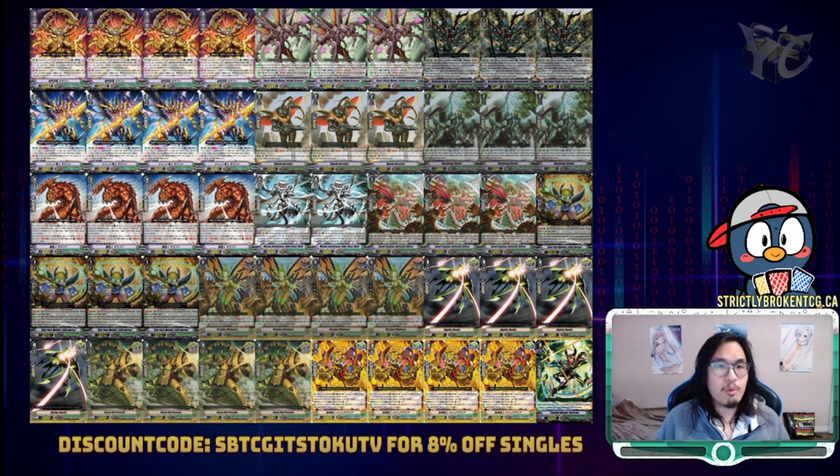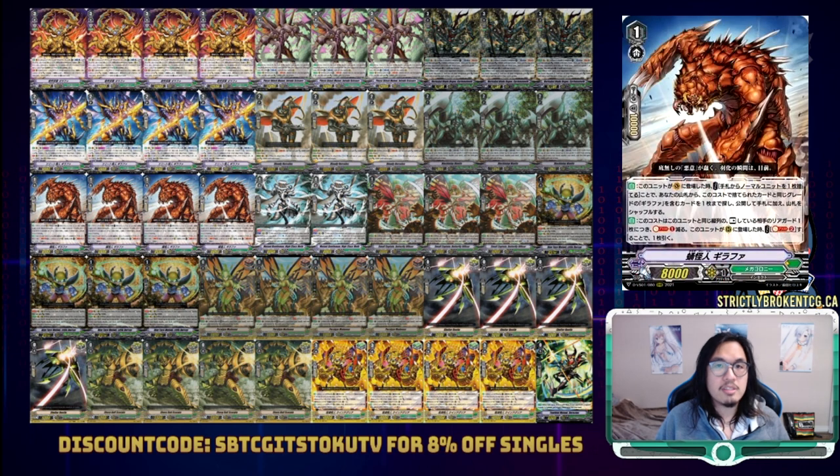The new grade one is Cuba Mutant Giraffa. On ride, you can discard a normal unit to search for a Giraffa unit that matches the grade of the card discarded. When placed on rear, you can soul blast two to draw a card. However, for each of your opponent's tapped rear guards in the same column, you can reduce this cost by one. This card could be better if you could soul in the card instead of discard, but it's already really good to ensure your ride chain, and as a rear guard it instantly replaces itself for an easy-to-meet condition.